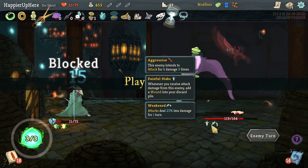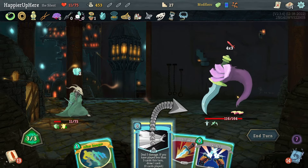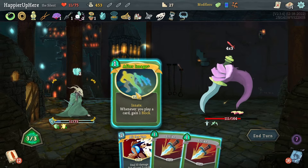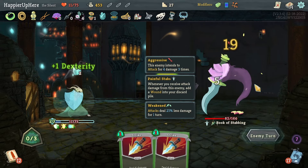11 incoming — losing so much HP from the Pain. Panache yet? No. Malaise — that's why I want it. Let's do FTL, Deflect, then After Image, and Alpha One. Then FTL and Deflect again — that allows me to be fully defended. Good.